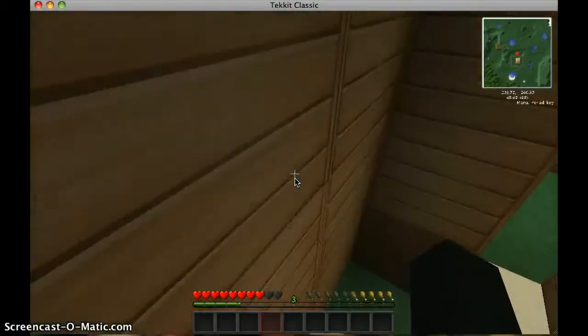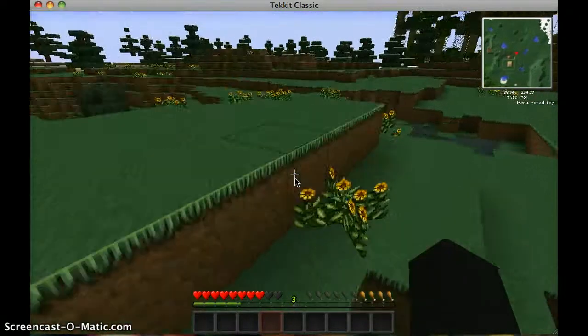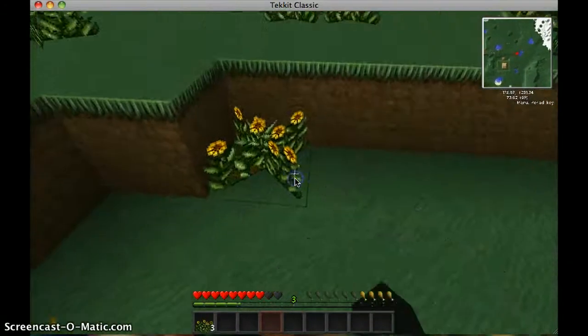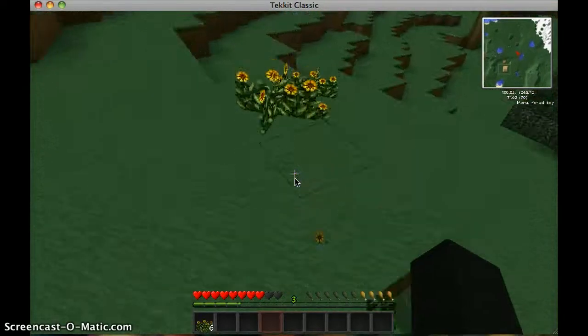Today we're going to be making a weapon other than the blowgun. Michael has claimed the crossbow as his gun, so I think we're going to go with the musket.